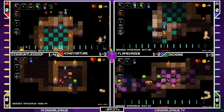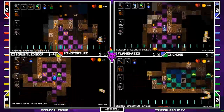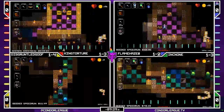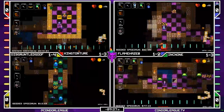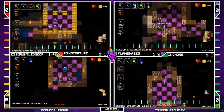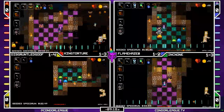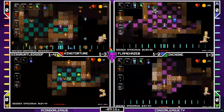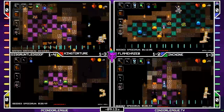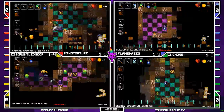King Torture is on 1-3 now. This is a seed that's kind of rough to run — having to rerun a really long-winded 1-1 like this constantly after every death can be really taxing. It can really put you on tilt. So the racers are going to have to keep it together, just keep their nerves under control. And Flame Haze on to 1-3 as well.